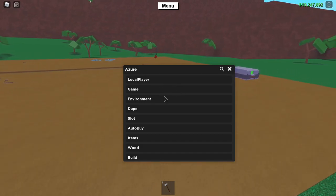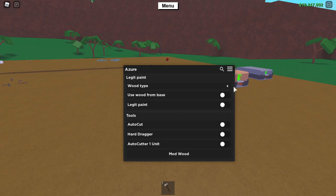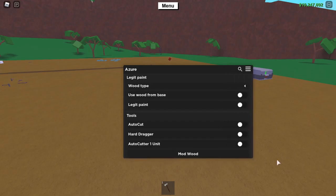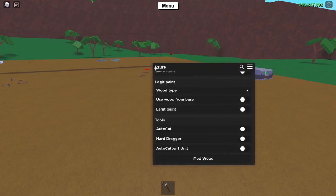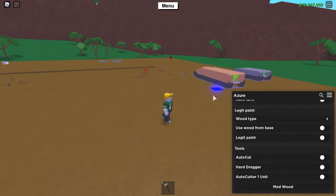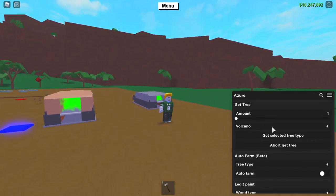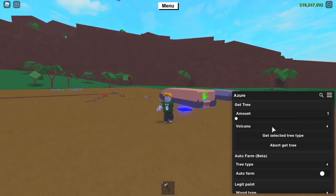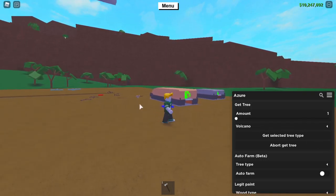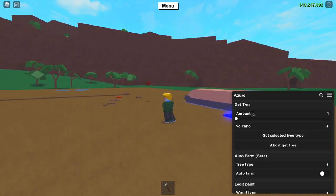Let's search up Mod Wood — it should be under wood right here. Let me move the GUI window over. To try Mod Wood, all you have to do is go to the top of it and select any wood that you want. Let's try Volcano as well.